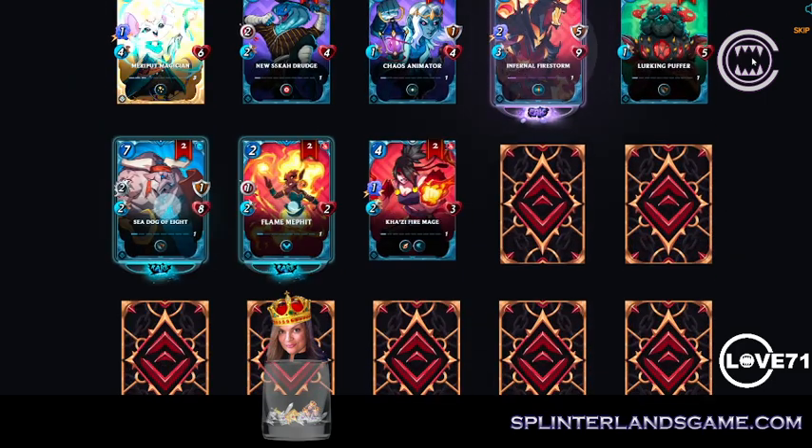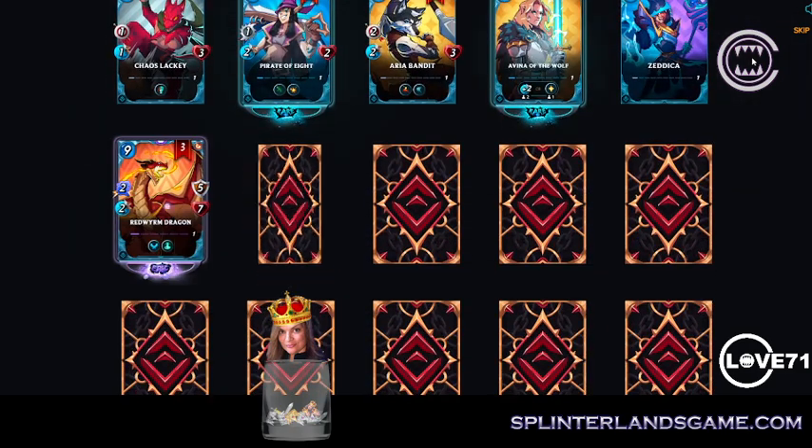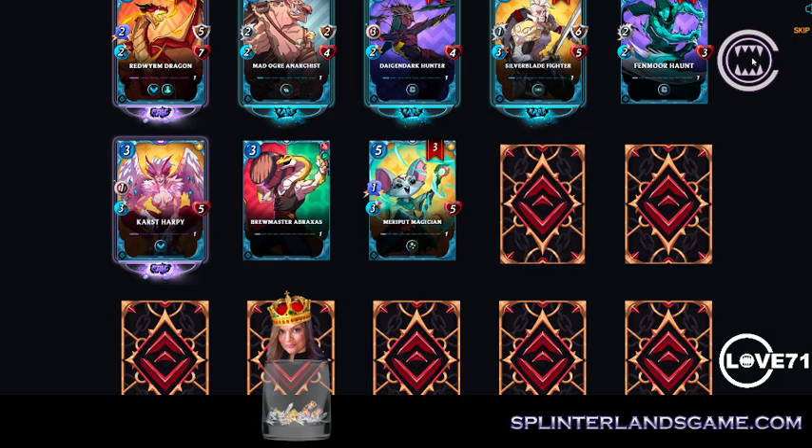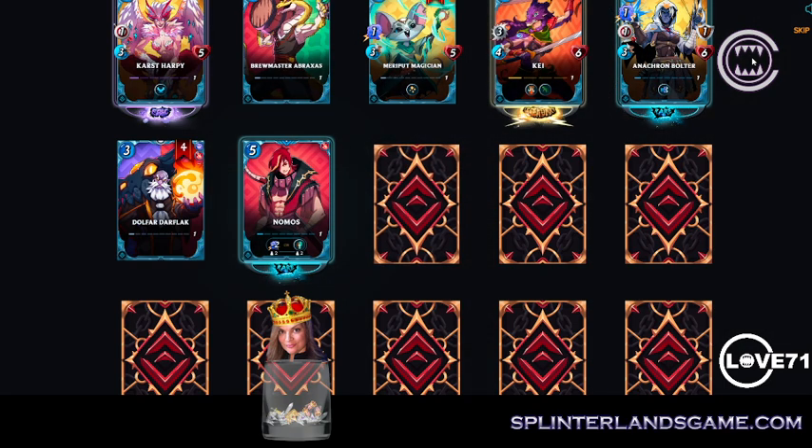Okay, we've got a gold — it's a healer, she's a common card. We've got a summoner. We've got some rares. We've got a legendary, that's good. Ooh, I've got another legendary. I'll take that.